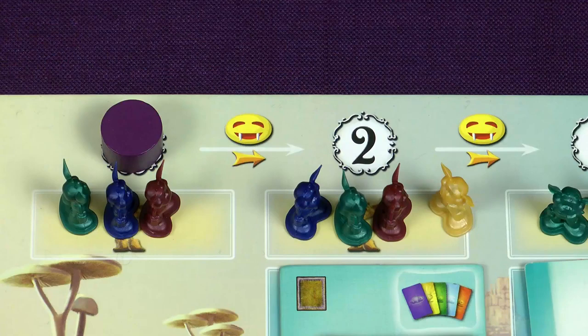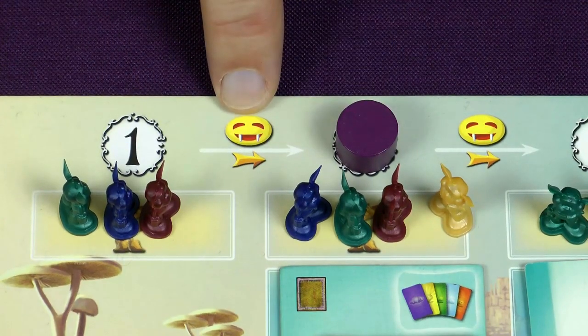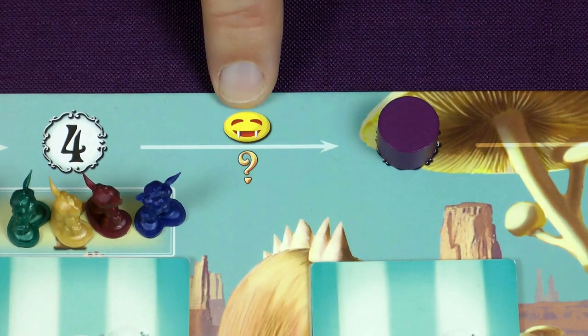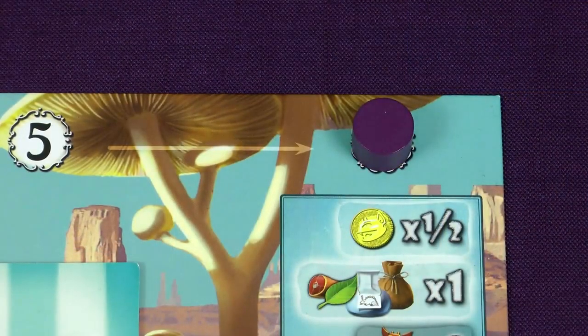After all six phases have been completed you move the progress marker to the next space. This symbol means you move the starting player token to the next player clockwise. Before the final round however, you instead give the starting player token to the player with the lowest reputation. If the progress marker moves to the final space, it's time for final scoring.